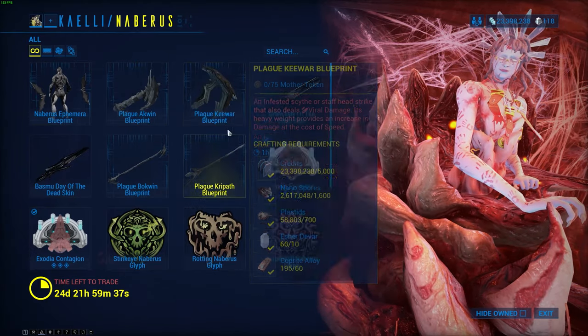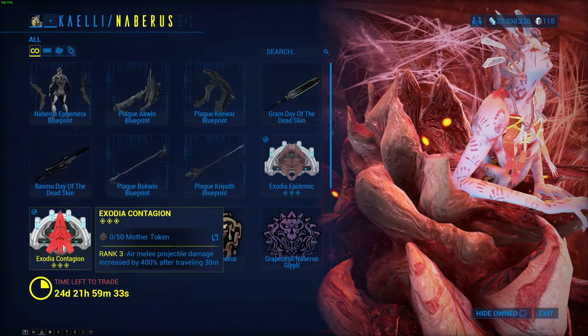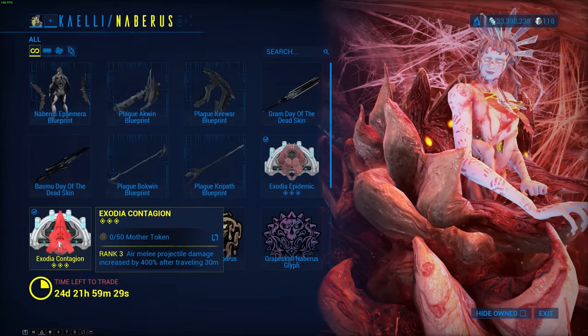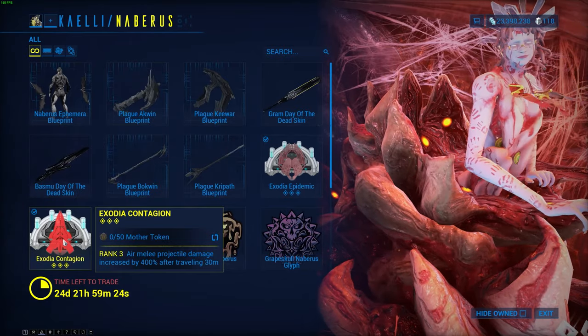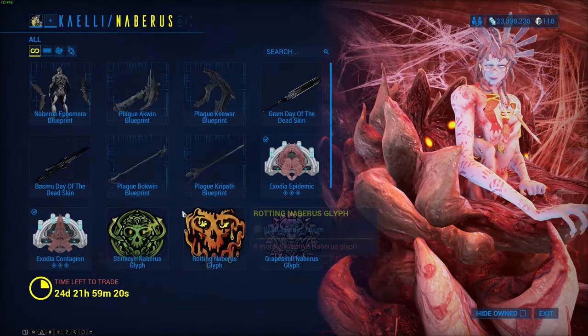I definitely would recommend picking up a few of these, and this is also very quick. I think Exodia Contagion is rank 3, so for 50 Mother Tokens you might just be able to get a rank 3 Exodia Contagion. If not, it's not terribly difficult to get it to max rank — it's only 50 Mother Tokens and you can get them in a very quick time.